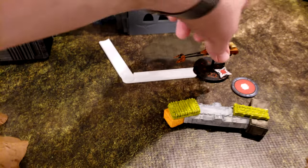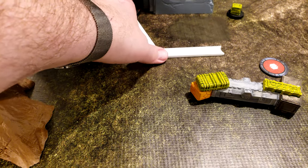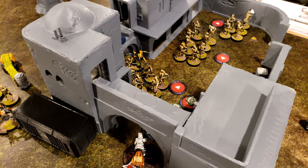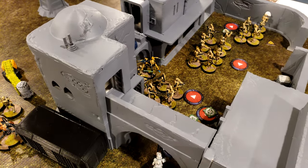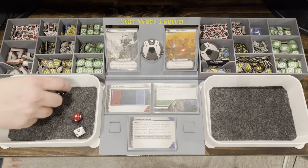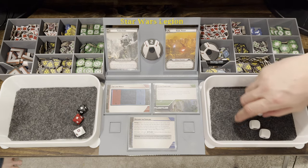Round two. The speeder bike is going to take his compulsory move to go over here, where he's probably going to get obliterated. Then he is going to aim and shoot at the B1s. I get surge to hit, so I'll re-roll — save one, two dead.